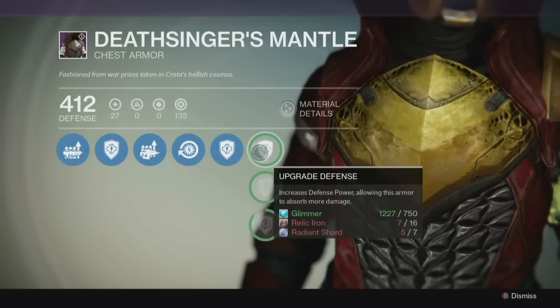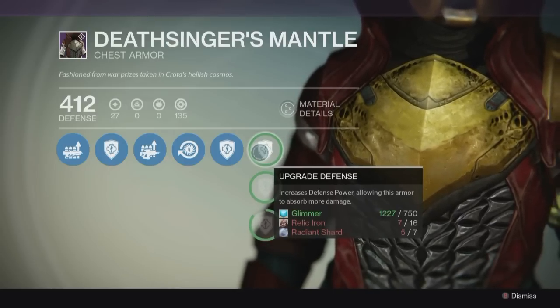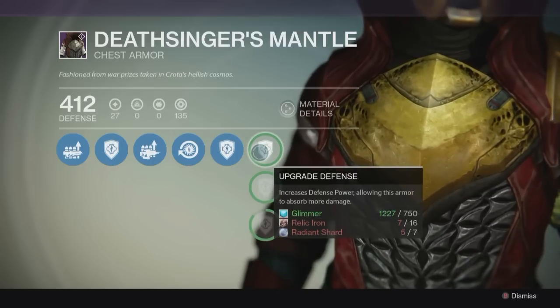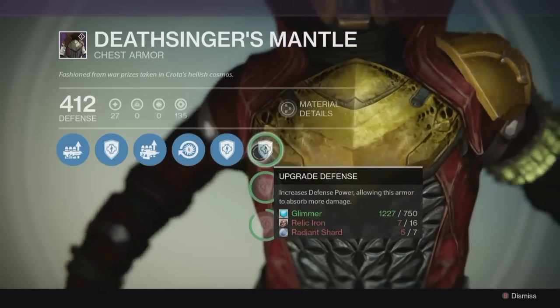I need to upgrade the defense but I need seven radiant shards. I've got the Relic Iron away in my vault, I have five radiant shards and two radiant energy, but until I'm Crota's Bane rank four I can't exchange them with Eris Morn — unless I get something from beating Crota, which we are yet to do. So I won't have any shards to upgrade this.